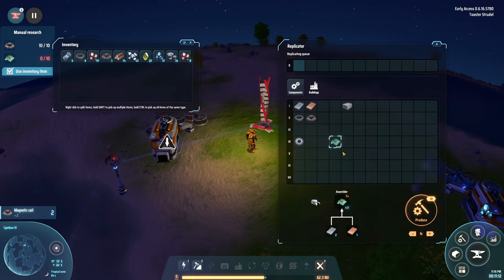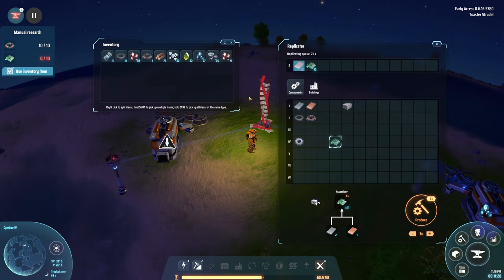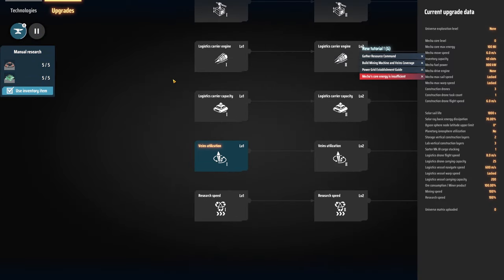I'm not regenerating power because I'm using the replicator, which runs on the mech. Now I'll make 10 circuit boards — nice, those get submitted to the research. I check the technology panel and look at upgrades, but I realize I don't know how to make all the required materials yet.